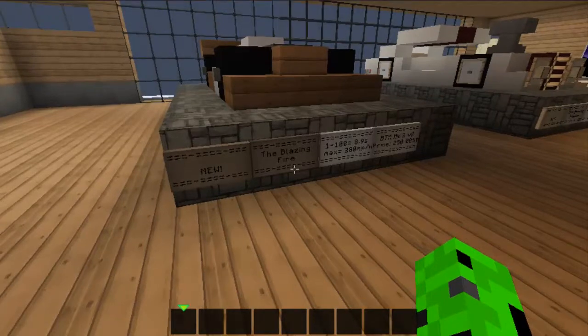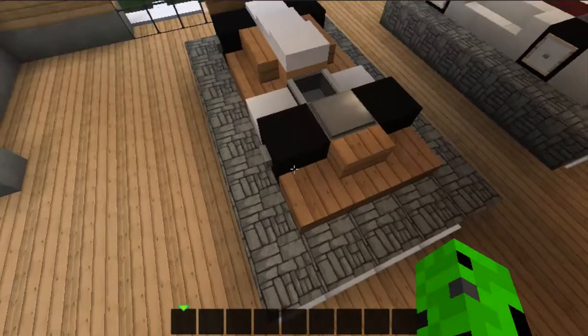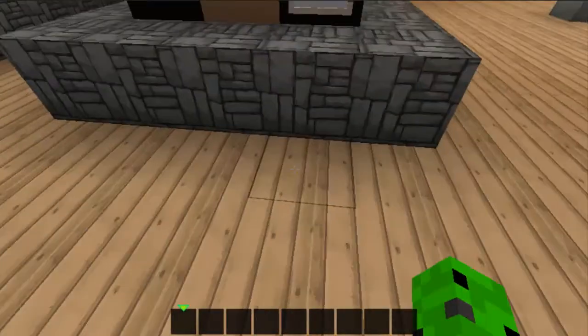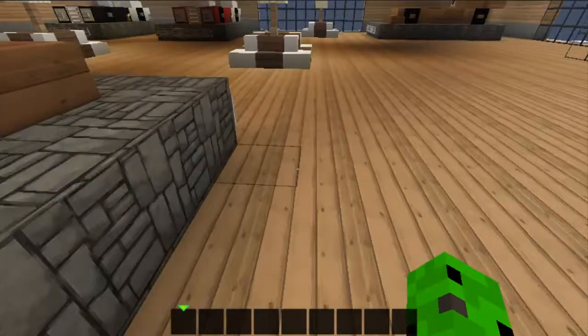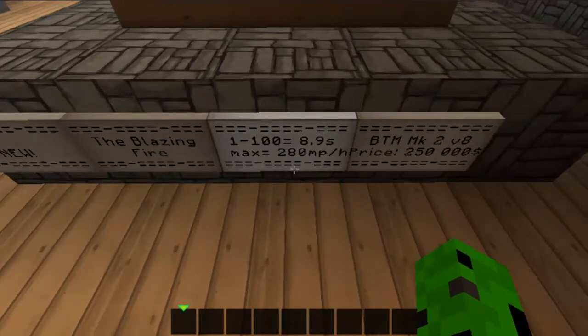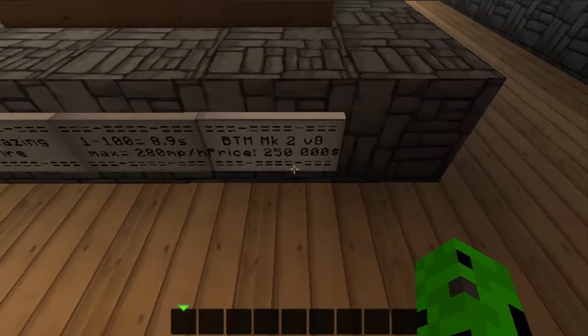This is the Blazing Fire, my first car — it is a pretty cool car. As you can see, it's a sports car. On the back we have a registration plate — Bowtie Motors Incorporated, of course — that's on every car. It's a new car, only in the new cars. From 0 to 100 it's 8.9 seconds, and the maximum speed is 280 miles per hour. It is using the Bowtie Motors Mark 2 V8 engine.